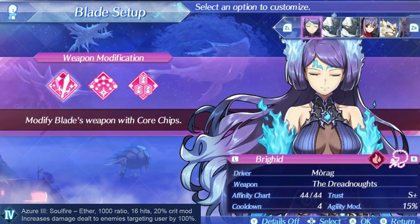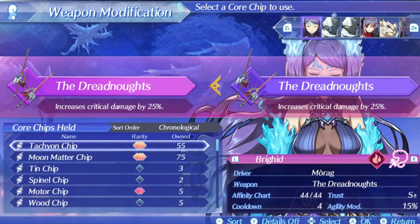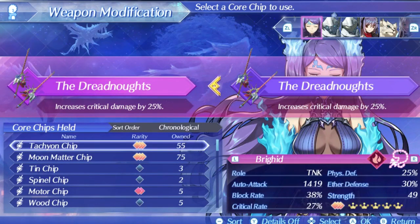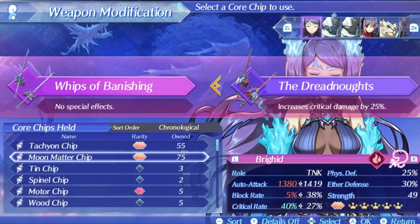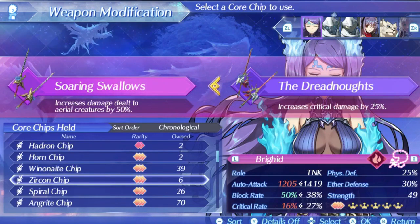All in all, Brigid's skills and specials make her one of the best tank class blade options you have, and the setup outside of this should reflect and appeal to her strengths. For her core chip, Tachyon is easily the best option. Brigid is one of the lucky blades that gets the bonus effect of 25% increased critical damage with this core chip, which is a very nice effect. Compared to Moon Matter the DPS can break about even because extra critical rate can be very valuable. But Tachyon has higher damage potential, can be more useful in chain attacks with a critical symbol on one of your allied drivers, and you also get a higher block rate at 38% instead of only 5%.